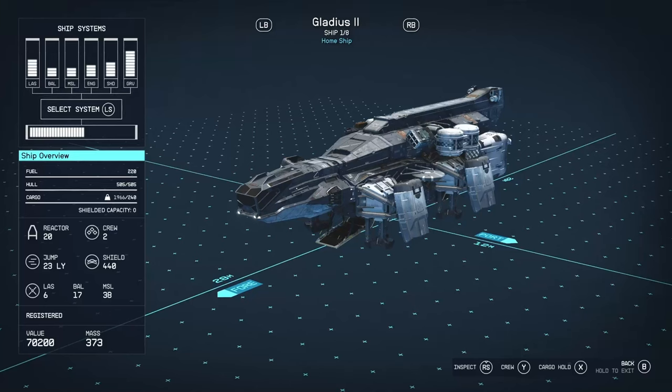Hello there and welcome to another ship review. In today's video we're going to be looking at the Gladius 2 from Deimos Staryard — or just the Gladius, depending on how far you are in the game. The number changes, so it's either the Gladius or the Gladius 2, which is the slightly updated version in terms of specs.